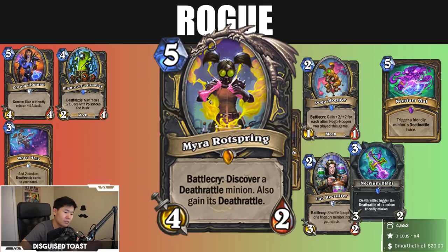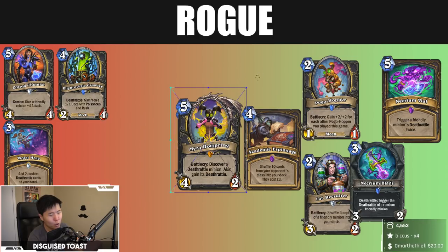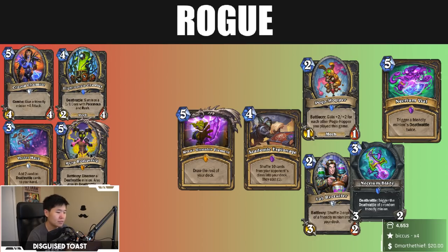Myra's Hot Spring — five mana four-two, Discover a Deathrattle minion and also gain that Deathrattle. That's good value. One of the best cards you can hit is Charon Bloodhoof — five mana four-two, summon a four-five. It's expensive, but like I said earlier, there's no great Deathrattle. It's a solid standalone card, refills your hand and gains a Deathrattle, but inconsistent.